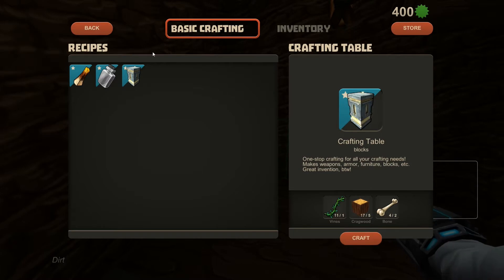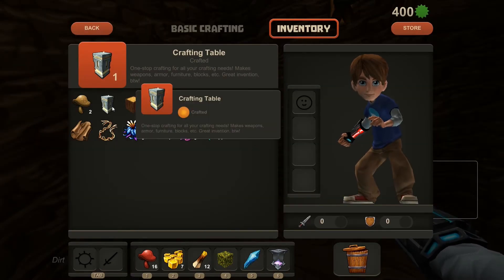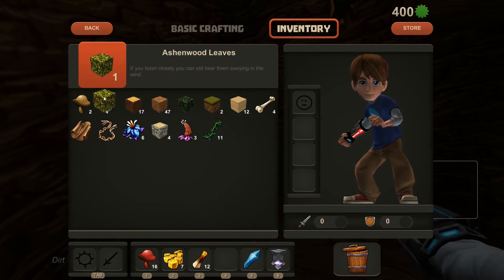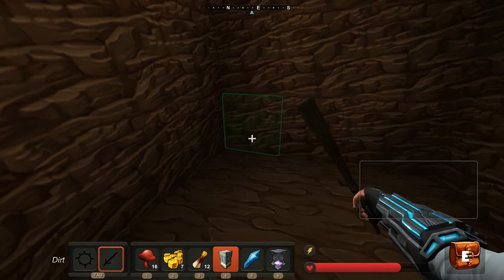You need to make sure you have a crafting table first — get that made. Just make some vines and simple stuff, cragwood. Just follow the recipes. Get your crafting table and make sure you set it out wherever you're setting it.